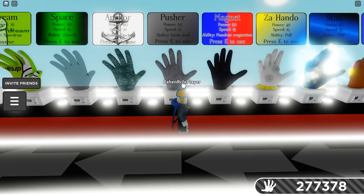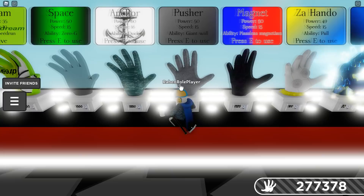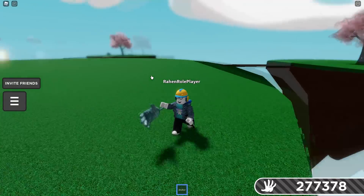The push glove is kind of smart if you want to push people off the edge — when they're already on the edge. It's not really that hard to push people if they're in the middle of the map, but it's kind of like a troll too.